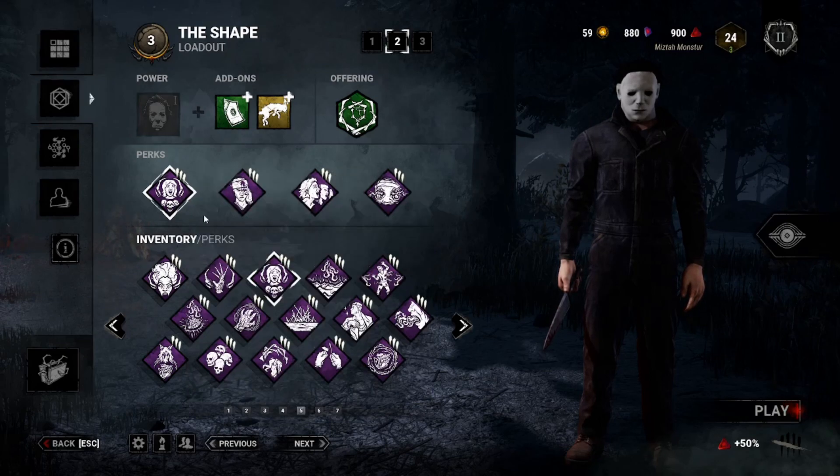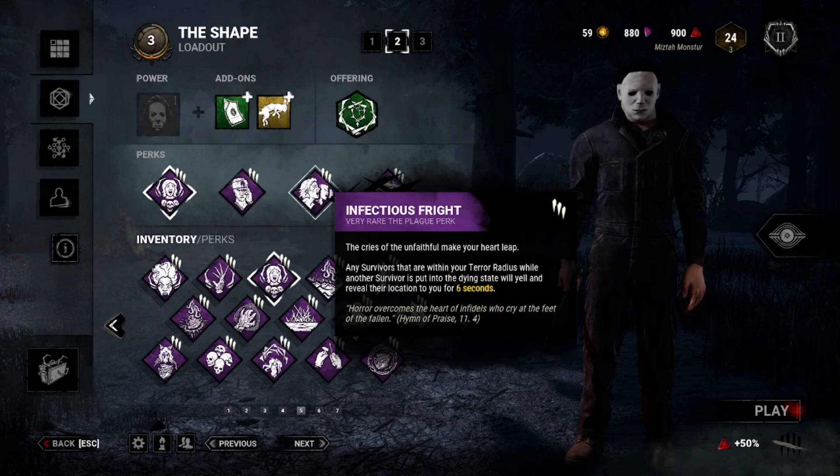Pretty nice to have. Then we come to Knockout. Even in tier three you're using basics, so once you put people down as Myers - who wants to slug and apply pressure - make sure that people outside of 16 meters from the person that went down can't see them, as well as the fact that the person down crawls 50% slower for 15 seconds, recovers 25% slower, and is blind so they don't know where to find help. If you can leave people on the ground for longer, you can apply pressure and make sure you get those hooks still.